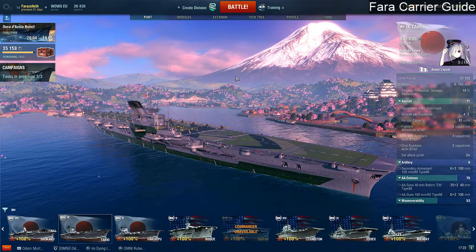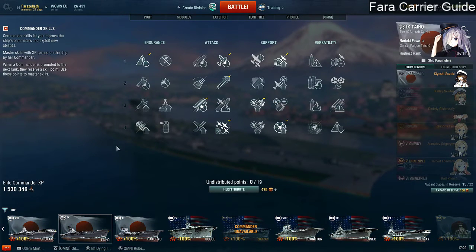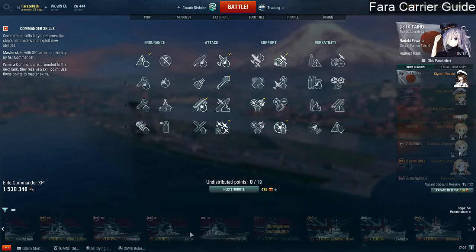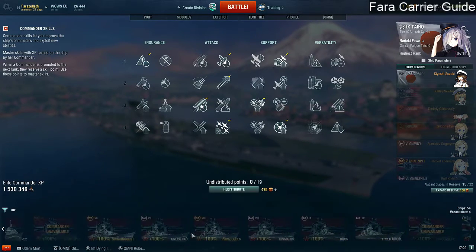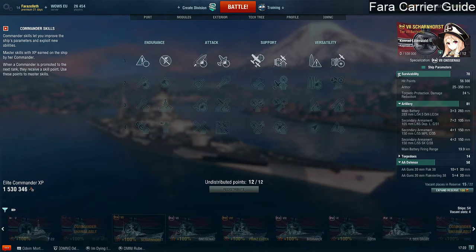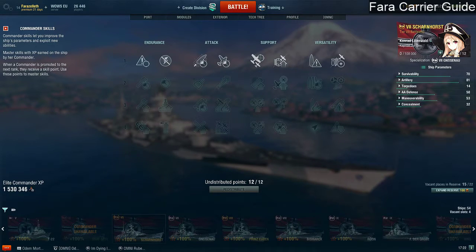Here we are in the EU client on my Taiho. I'm going to have a look at my captain. Actually, I think I'll pick a captain that hasn't got any points yet — let's find that German one. Here's a nice blank empty captain. So we're going to look at the captain skills here just as an empty captain, just what you might expect. First things first, I feel 11 points is probably the basic minimum for an aircraft carrier, and we'll go into that in detail.